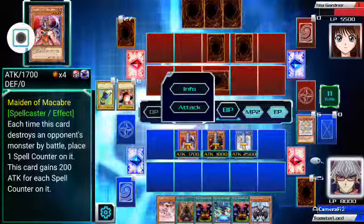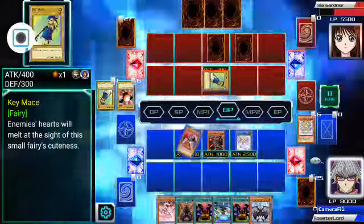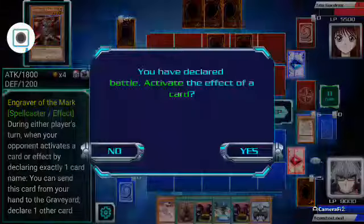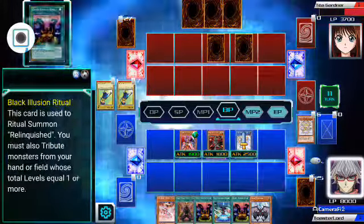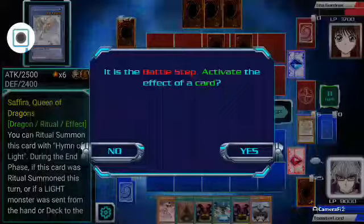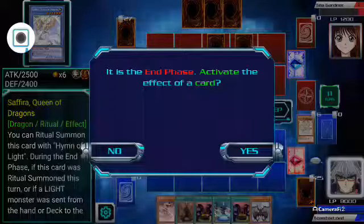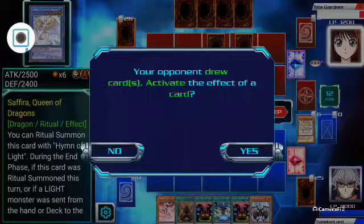Ritual monsters do add a little bit of fun to your deck — a little bit of unpredictability. So have fun using them if you do. I only use them if I have a deck to go with them, like Star Seraphs, a light-type deck, a fiend-type deck, or a spellcaster-type deck. Then use Relinquished — a spellcaster — it will benefit from spellcaster-type things and the Umi and the heal spell. Ritual monsters are quite good and quite fun — a different style of dueling.